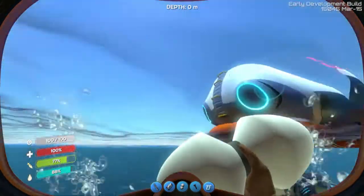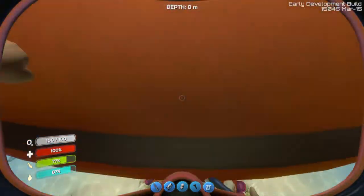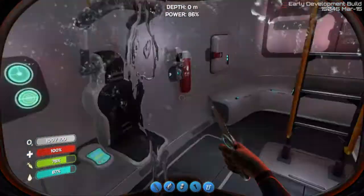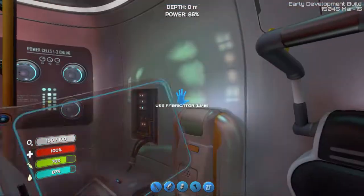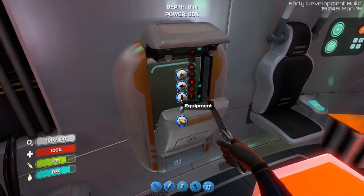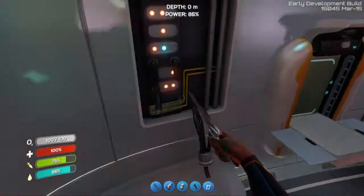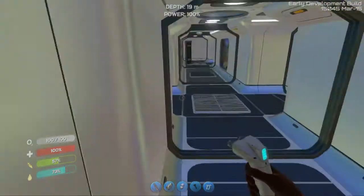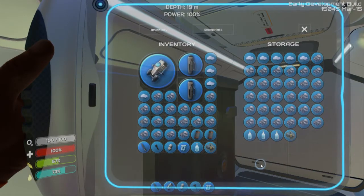I guess we'll be back again once we have more titanium — titanium, titanium, titanium. Can you re-break down a titanium ingot? I doubt it. Nope, you cannot. Alright guys, we are back. I tossed a couple windows in here and I put down a locker. We have filled the locker with titanium and stuff.